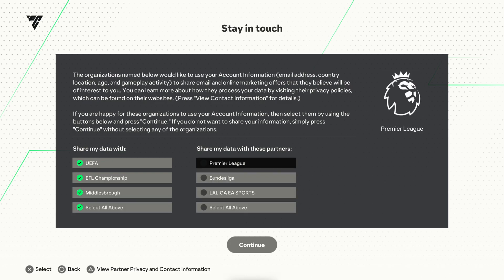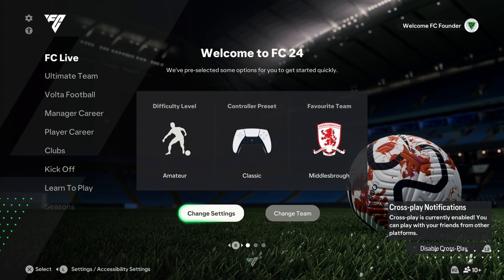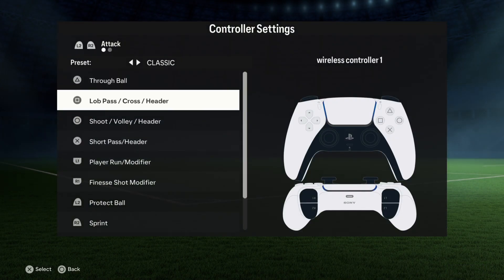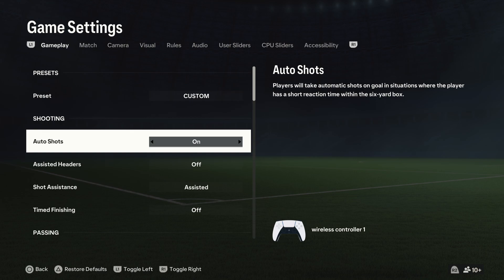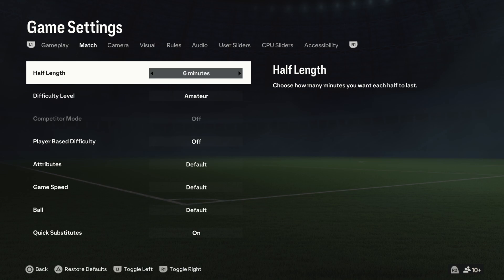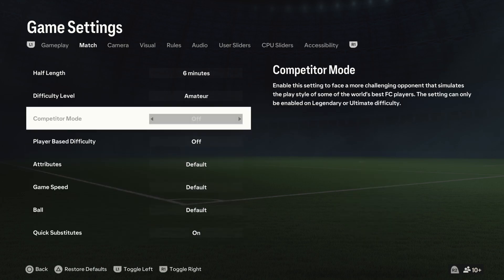All of the above — Premier League — continuing. I'm going to change a setting: customize controls. Through ball — that's pretty much all the ones I'm familiar with, so I'll keep it. Game settings: auto shots, assisted headers. I'm going to make sure I'm set up right with the players — sharp reaction time within the six-yard box. Match camera, visual rules and audio. I'll change the difficulty level.